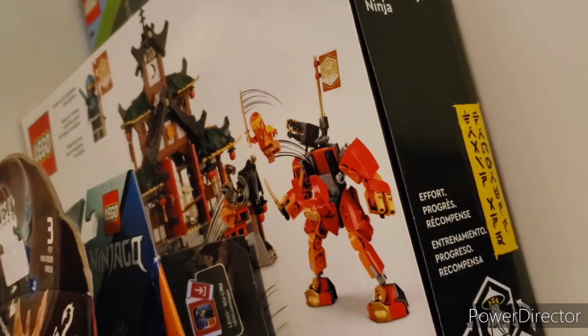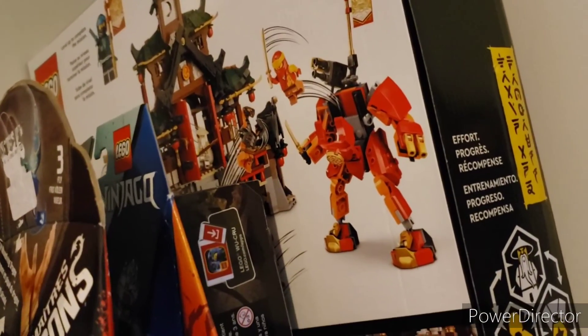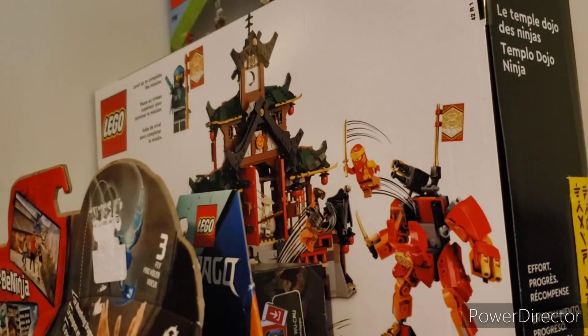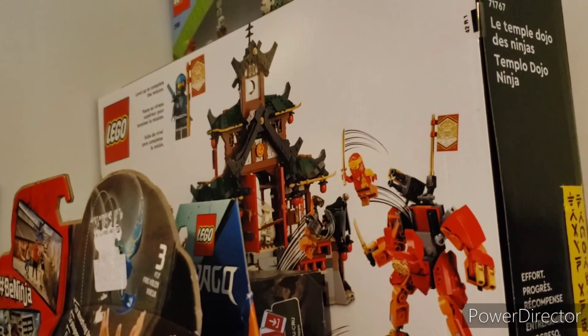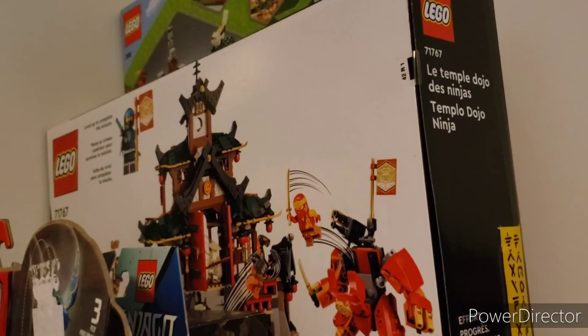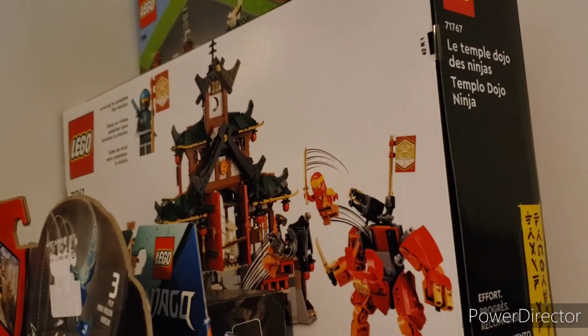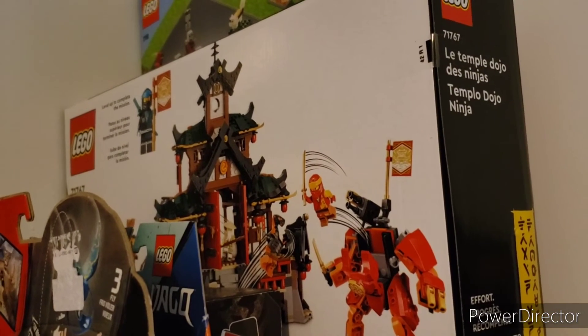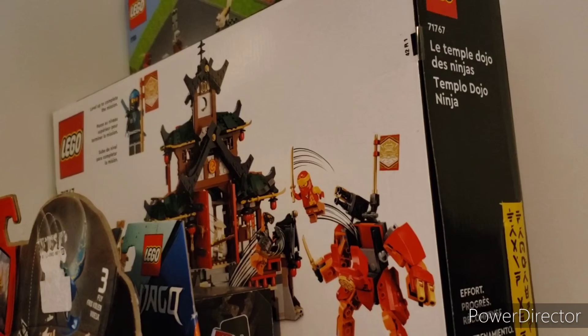I don't want to take this down because it's decently stuck to the shelf, but I got the temple and the mech from Lego Ninjago Core or Evo. The Ninja Dojo Temple — I think that's what it's called — set number 71767.